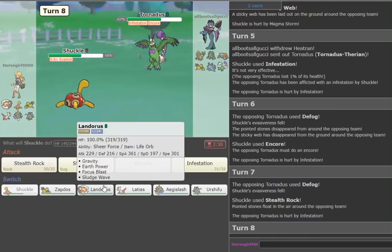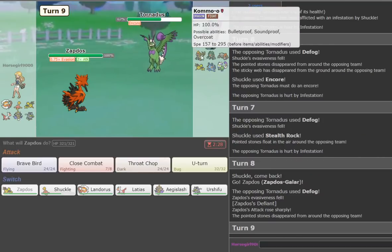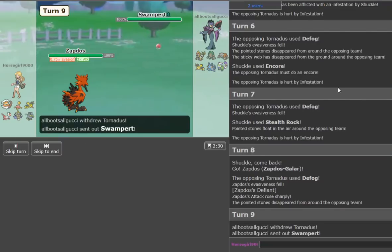He's locked into Defog, so we go Zapdos-Galar — he's going to give us that Defiant boost and he's still Encored. Now we can just kill something with Close Combat. Hopefully he doesn't get the Static proc. We get the plus-two Attack. We hit over 1,000 Attack now with Choice Band — we hit 1047, as you can see. That's super great.